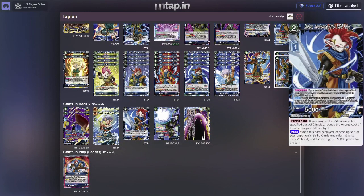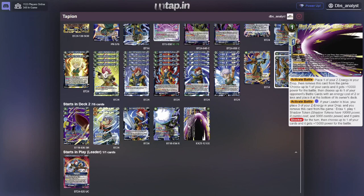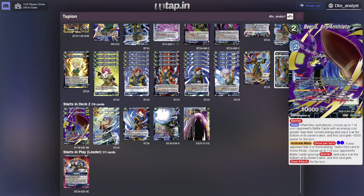Let's look at the Z deck. This Tapion — I only play 1 copy — is a 15k for 1 energy card that lets you bounce back one of your opponent's battle cards, but after that it's not really useful. It makes sense in the archetype since it is Z Unison friendly and you can reduce the cost by 1. But I'm going to stick with the Mighty Blast engine — the black Kamehameha engine with the Mighty Blast, the Cell, and the 2 Area Annihilator Beerus.